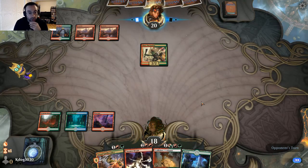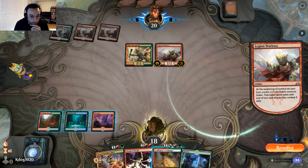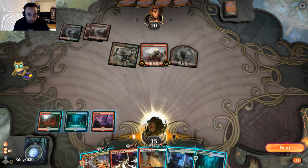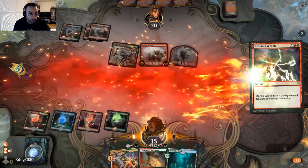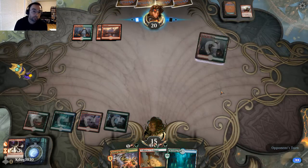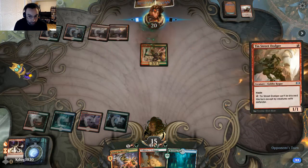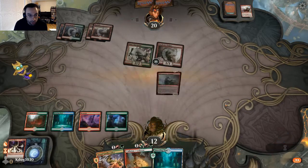If we draw another land we can play Spellbreaker and Colossus. We draw Breeding Pool, so that does give us the option next turn. They still have four cards in hand, but we'll at least slow them down a little bit. Gruul aggro is just a really good super aggressive deck. They play 10th Street Dodger — a 1/1 in an aggro deck.